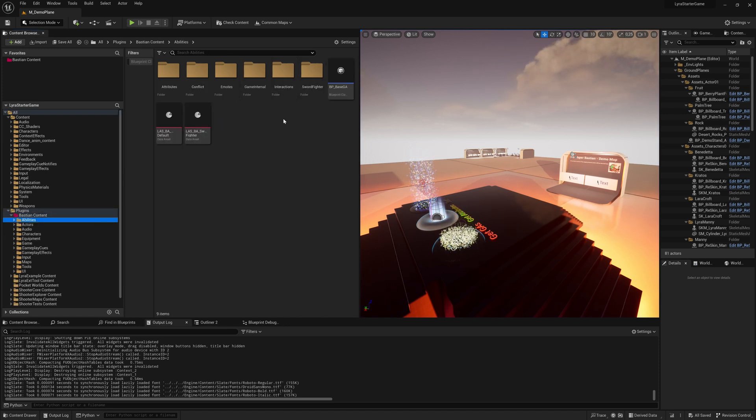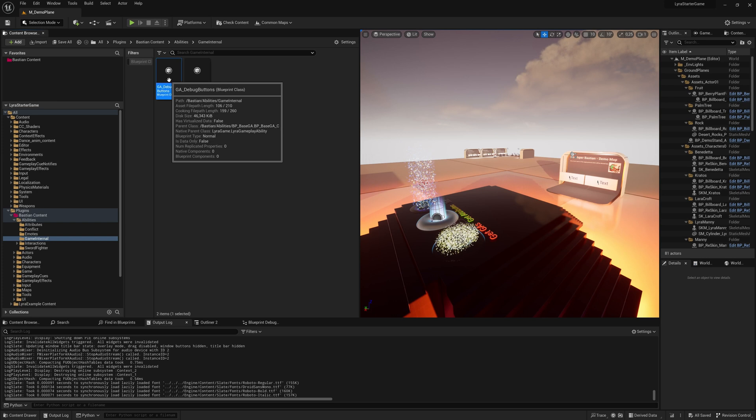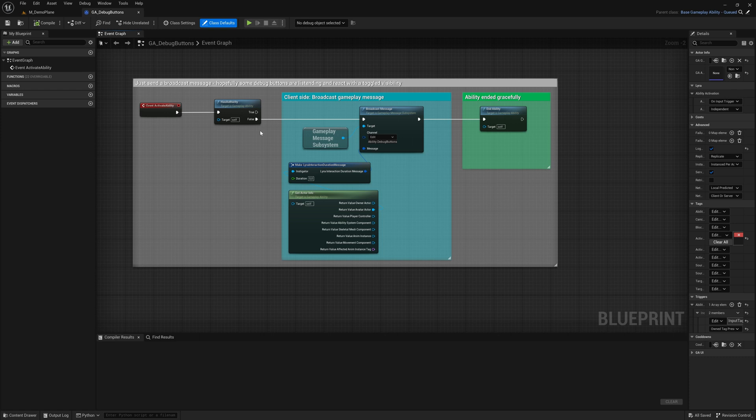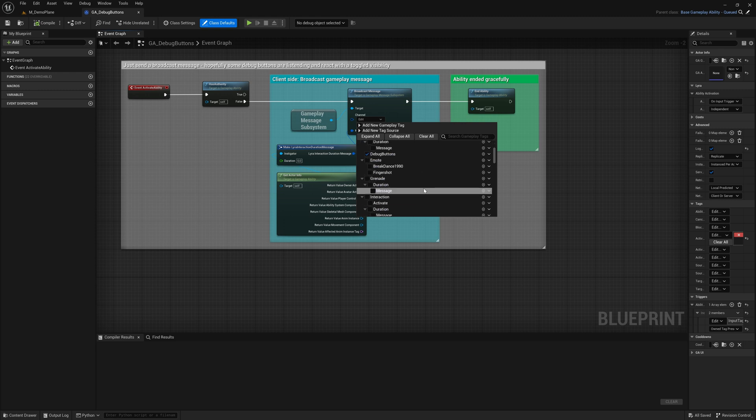How do you do that? Simply, it's the gameplay ability. It's hosted in abilities, game internal. And here you see the gameplay ability debug buttons. If you open that, what it does is actually quite easy — the only thing it does is broadcast a message to a specific channel. The channel here is "ability debug buttons," and then it already ends. So it's not doing much, but it makes this channel active, and everything that listens to that channel will react or can react.